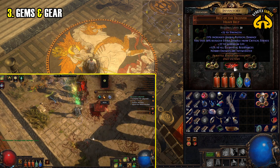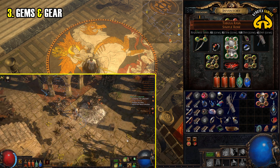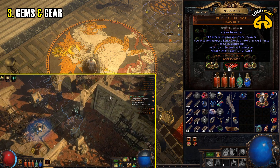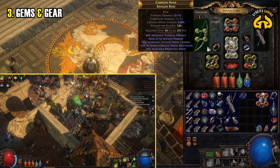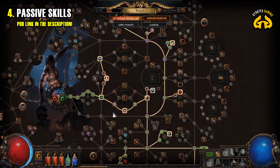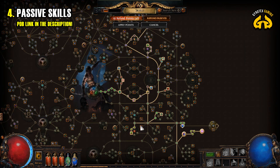Briefly on gear: Tabula Rasa, the 6-socket robe, helps massively for alt characters at the start, letting you boost your main ability with every imaginable support gem. But no other pieces of gear are truly mandatory, and Tabula Rasa itself is not mandatory either. The core gem set works well even with just 4 sockets, and 4-socket gear drops throughout the campaign easily. My passive skill tree shown is a build in progress, just entering early end game and lowest-tier Atlas mapping. A link to the full projected build is in the video description.